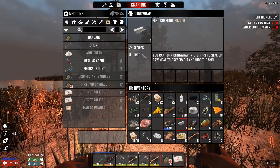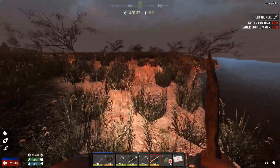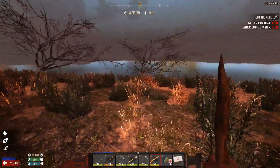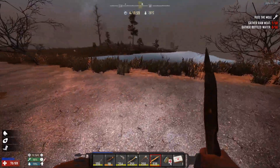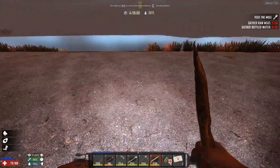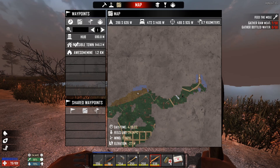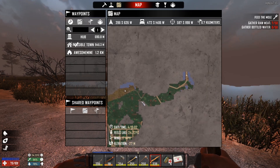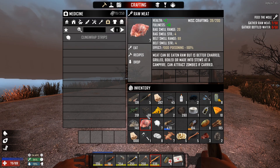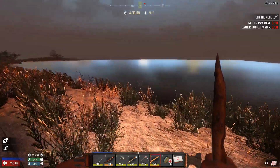We can scrap that and craft the recipe — cling wrap, craft. There we go. Now the smell is gone so we don't have to worry about smelling like meat anymore. I don't want to build in the wasteland — I kind of want to build where I have water near me, trees near me. All these trees look very sick and dead, so they don't look like the type of trees you want to be living near. But I think there will be a city.